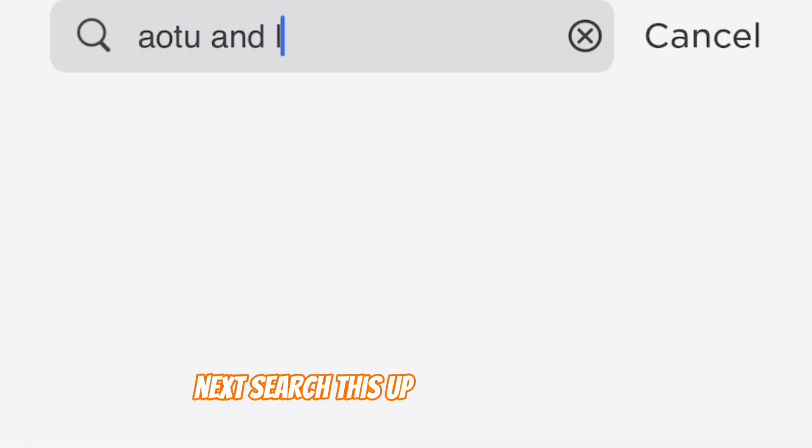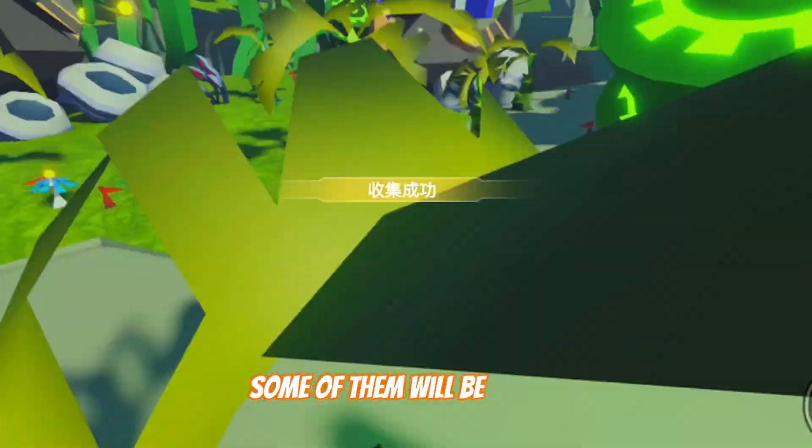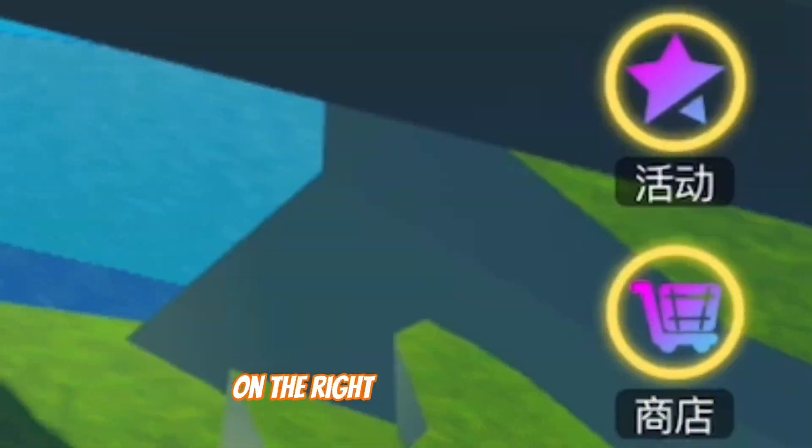Next, search this up and join the game. Then go around the map and collect these little robots. Some of them will be hidden and some of them will be in these teleporters. Keep collecting these robots and then press the shop button on the right side of the screen.